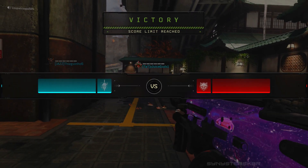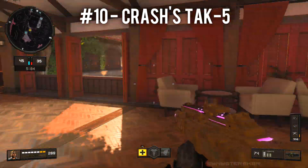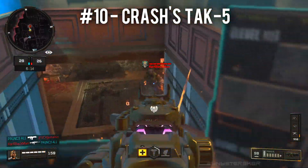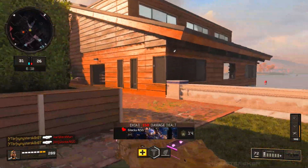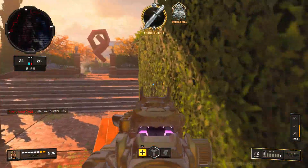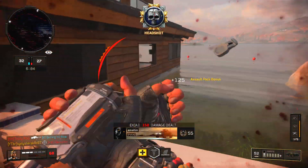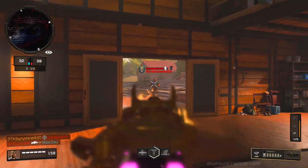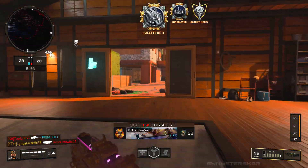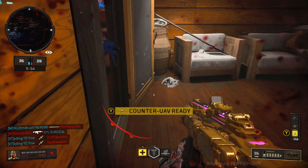At number ten is Crash and his TAC-5. You activate it and it gives your whole team — including you — a bonus 50 health, completely regenerating health and overloading it to 200 rather than 150. It's useful depending on the situation; you can save teammates mid-gunfight and completely change a fight around. But I just don't find it as useful or as good as some of the other specialist abilities in this game.